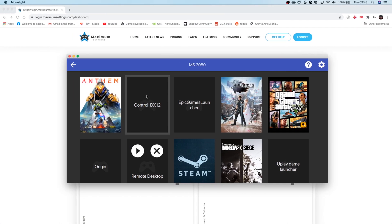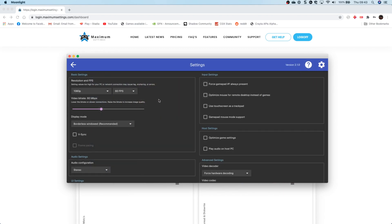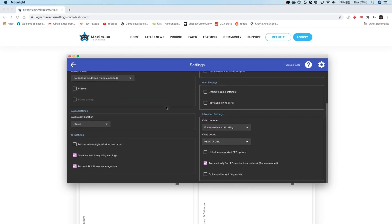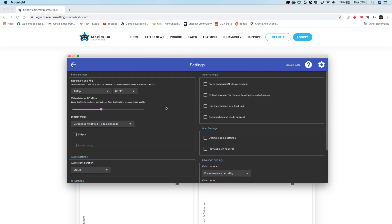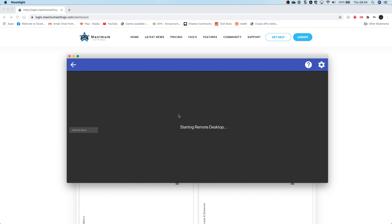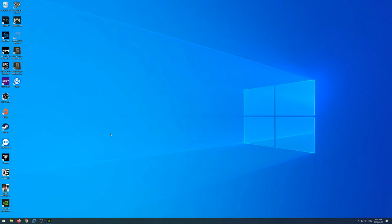The Moonlight service works extremely well. From the config section you have a lot of control over all the stream settings — you can set high resolution, and as you can see I'm running at 1440p. You can also push the frames per second up, enable V-sync, and choose your codecs. Because I was on Mac, the HEVC codec was running fantastically. You can choose 1440p for the native resolution and those settings are picked up instantly.